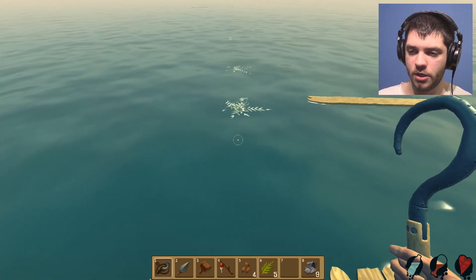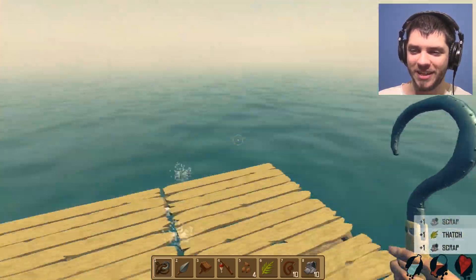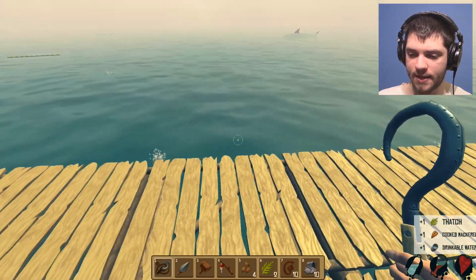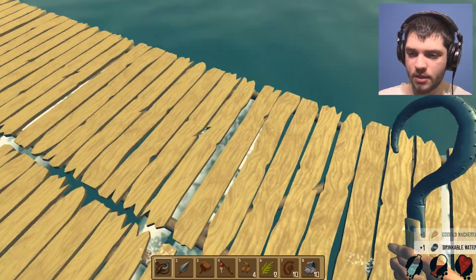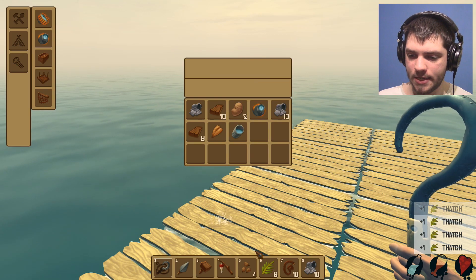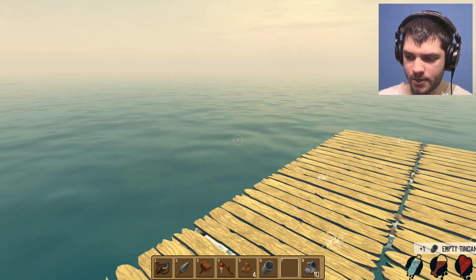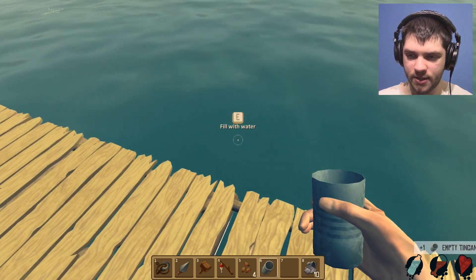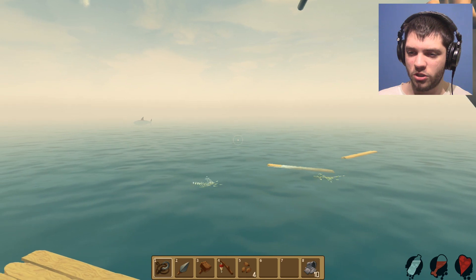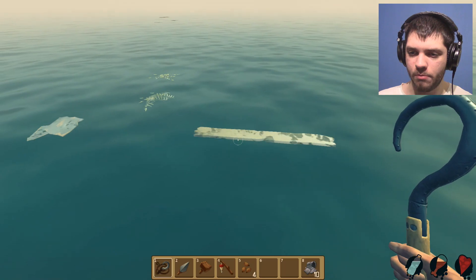I still can't get used to the stupid hook — it's so strange to use. Oh, I can build a net! A net seems super useful. Take the stuff — excellent. I gotta eat and drink as well. A lot of items are passing by. Fill with water, cook the water — it goes so smoothly once you learn not to be a stupid bastard.